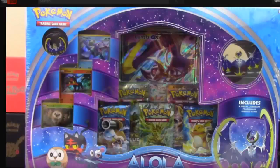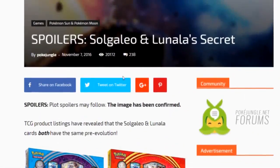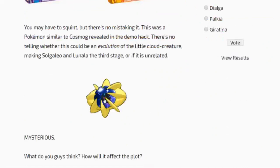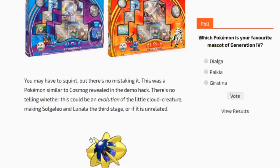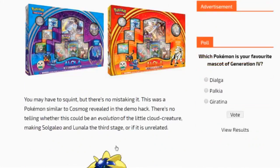A lot of people are saying these Solgaleo and Lunala collection boxes are real — look at them, they've got the pre-evolution, the HP. But these weren't the real ones; these were completely faked. I have confirmation of this because the Pokemon Evolutionaries did an unboxing of the box. I'm not going to play the video, but check out the description below. Now, I want to be clear: I'm not saying the pre-evolution is fake. I'm saying these specific box images are fake.